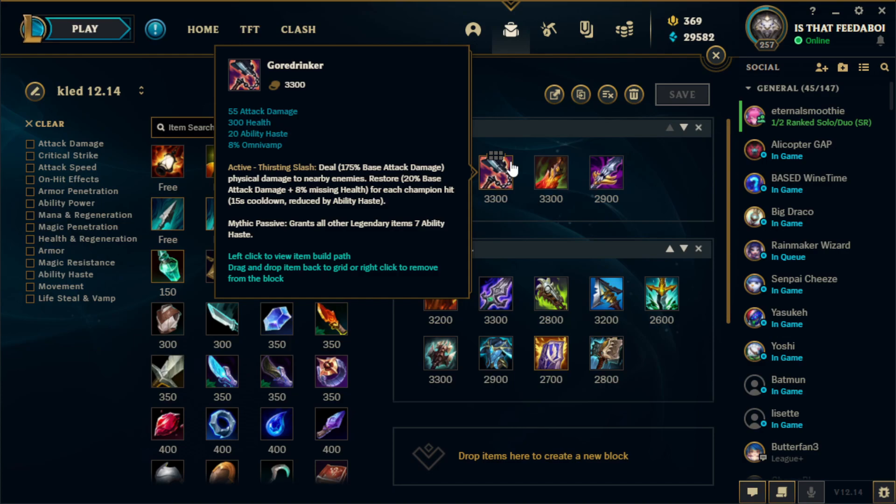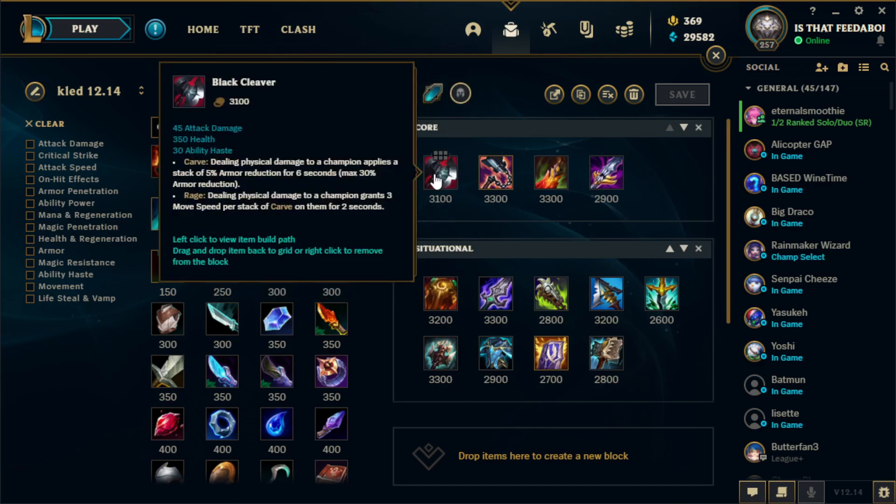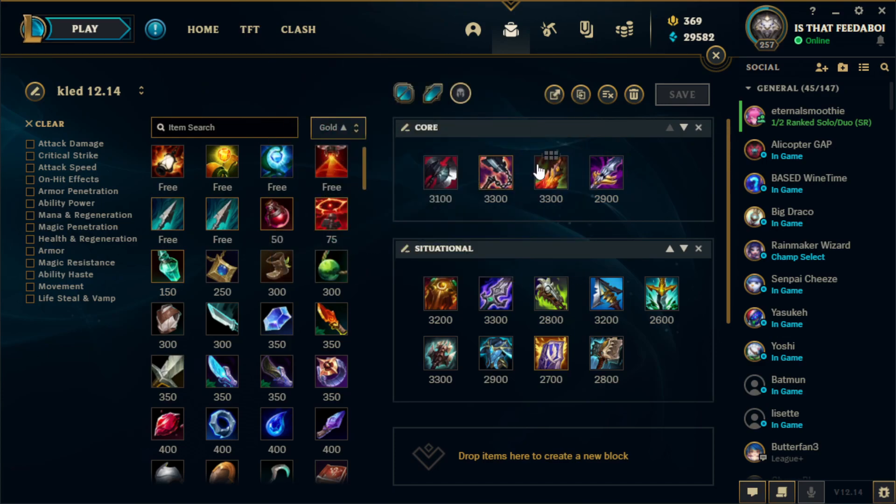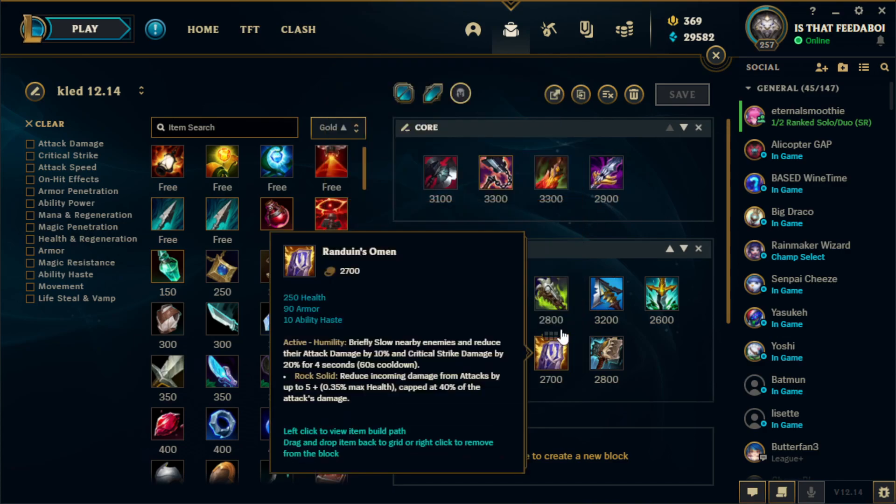Since at the moment all the mythic items are kind of trash on Clad, Goredriver is one of the more salvageable ones — getting the AD, health, and haste, plus the seven haste per mythic item is really nice. The only time I rush Gore over Cleaver is if I'm against a ranged matchup or a very squishy matchup. Against most bruisers or tank matchups I run Cleaver into Gore. Third and fourth items it's usually DD and Maw — if they have a lot of AP I'll go Maw third, otherwise DD first.